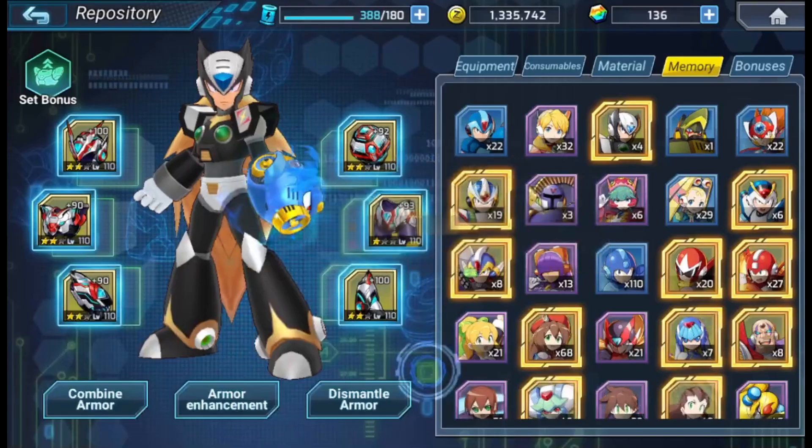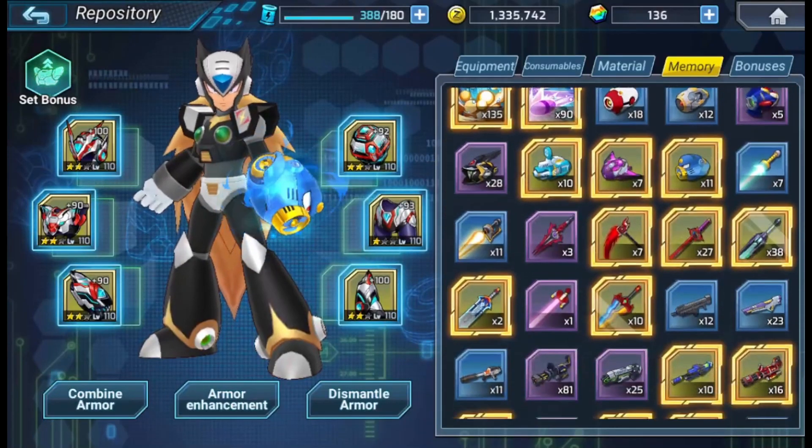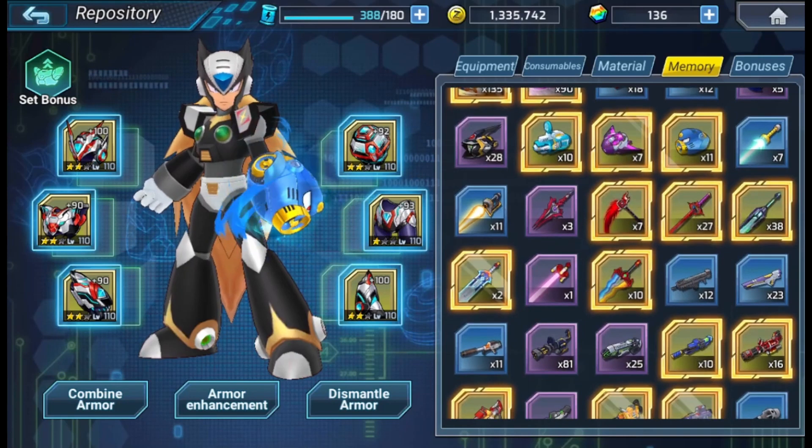If you've already 5-starred that Biochem, sell the remainder of that, or even your Sniper Buster or whatever it is. This in turn will help you get more patches to help level up even more.